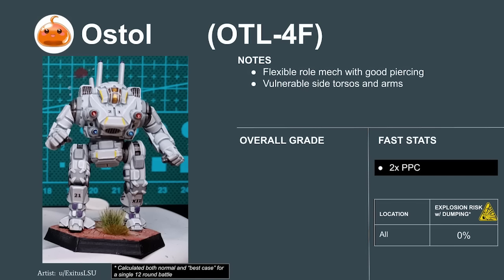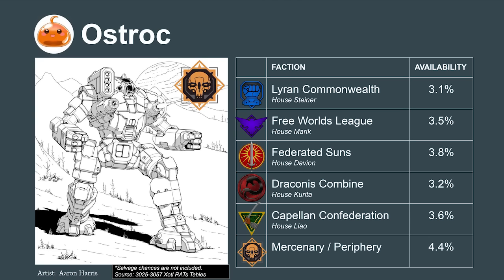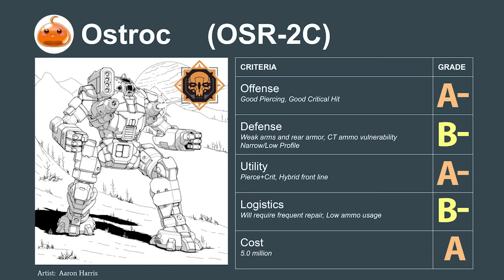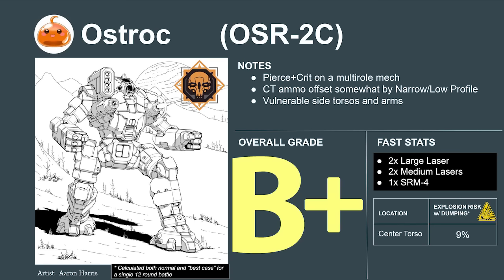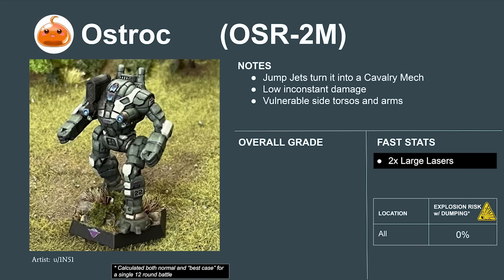The Ostsol 4F variant is a ranged-cavalry hybrid. It suffers from consistency issues because it only carries two PPCs and doesn't have enough heatsinks to maintain a constant barrage. The variant rates to a C+. The second mech is the Ostscout — also produced by Ostmann Industries. It has the same rear and arm issues as the Ostsol, but offers better offense because of the addition of an SRM-4. Ammunition is stored in the center torso, but the mech's narrow low profile reduces the chance of a through-armor critical hit. The Ostscout rates to a 5.9 or a B+ on our tier list. The Ostscout 2M variant is a cavalry mech armed with just two large lasers, causing consistency issues — it rates to a 4.4 or a C.